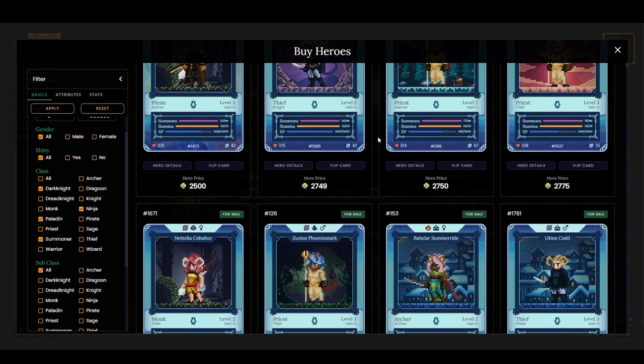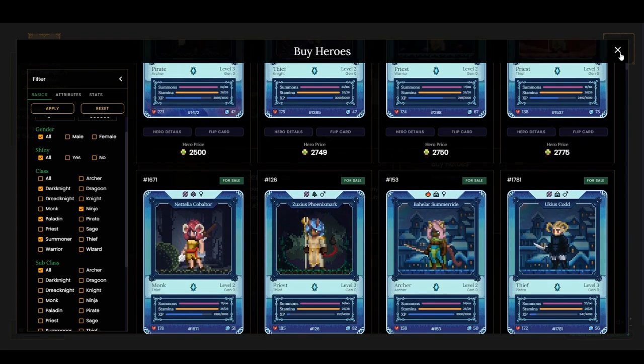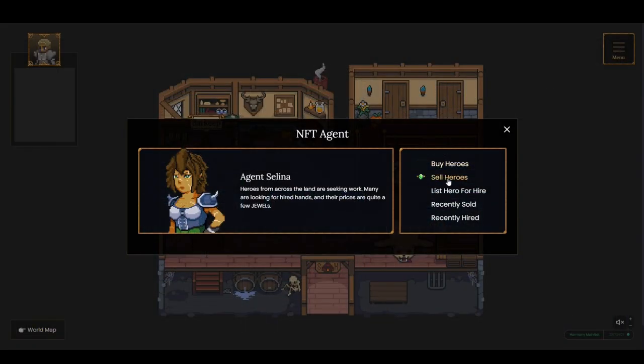I don't want to go into too much detail here as this is meant to be a general overview. If you'd like me to make a more detailed video about any of the aspects I covered, let me know in the comments. Once I've checked the tavern, I'll go to the Sell Heroes section to sell any heroes I intend to let go.